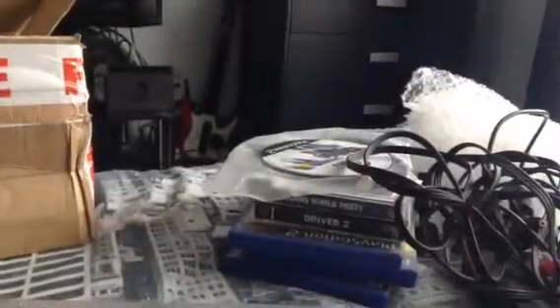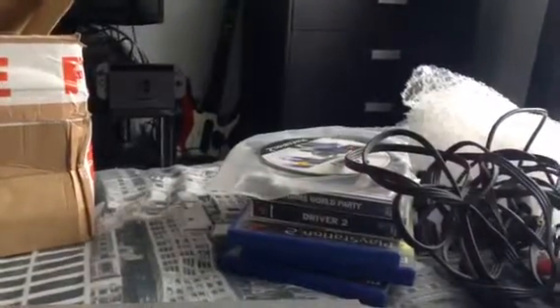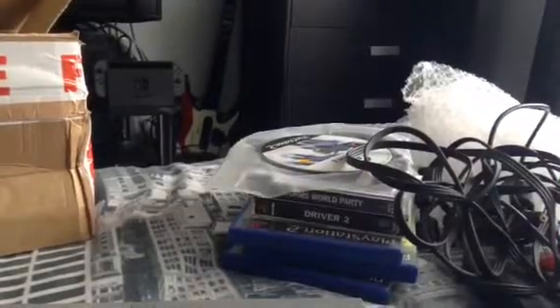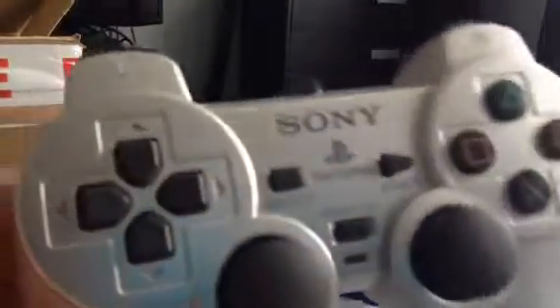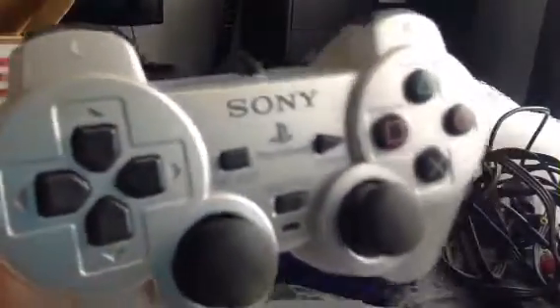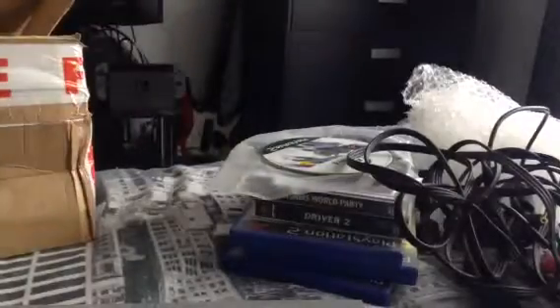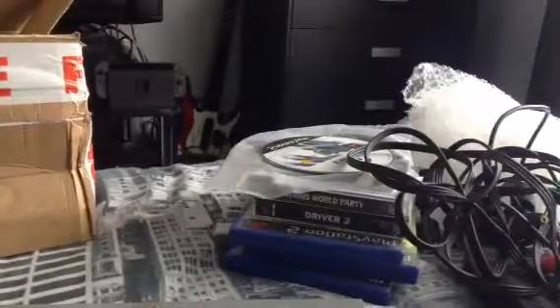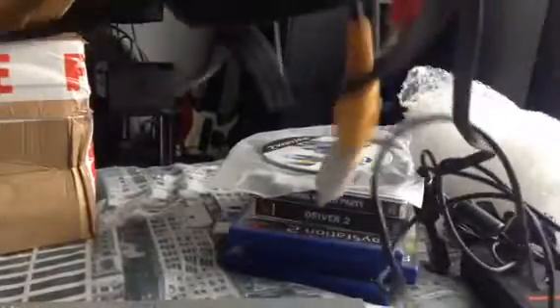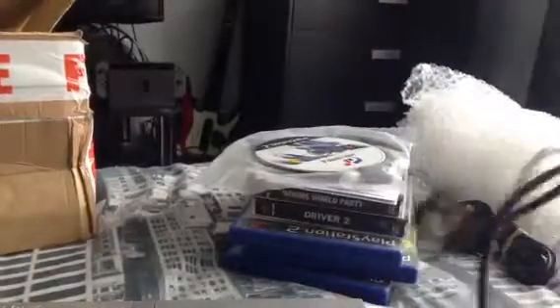What you see is a PlayStation 2. You've probably seen one, or two, or 3,000. And this is the silver one. Here's the control pad. This was really dirty and dusty, but I'll just give it a clean. The console itself is in actually really good condition.